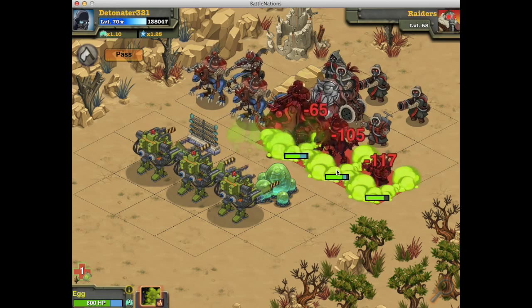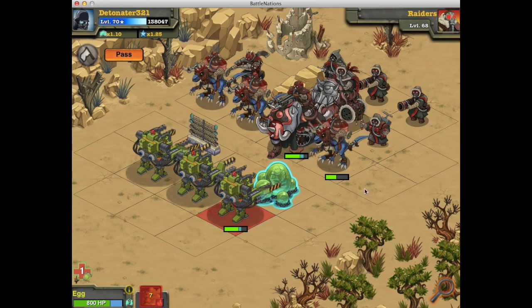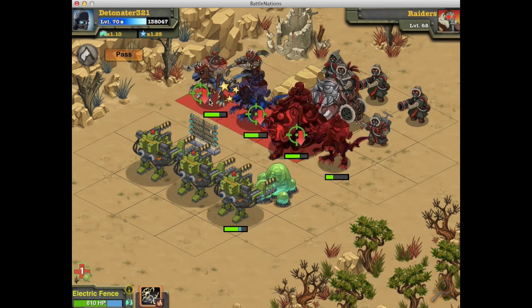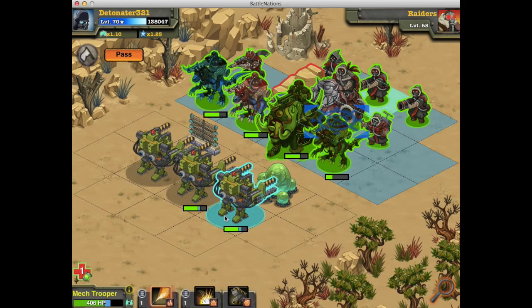The egg does devastating damage against unarmored units, as you can see there. And here's the Electric Fence — we had some stun there, but the poison from the egg is very important because that can get a lot more damage if you just let that poison run its course.